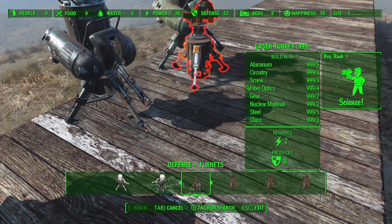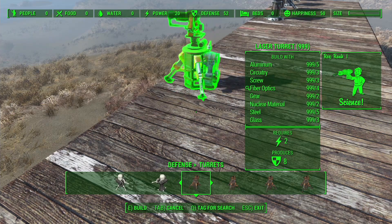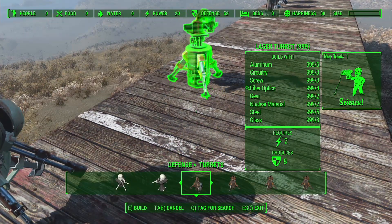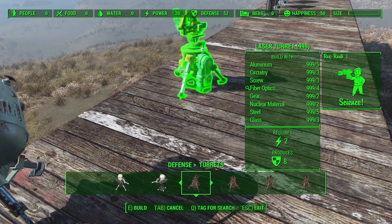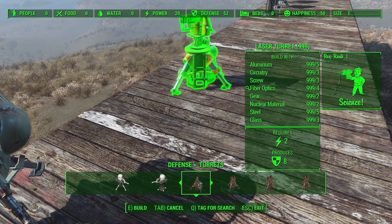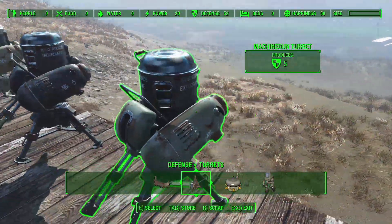I just found out the F key spins the turrets — I did not know that. And the G key does that as well. I've always used the left and right mouse buttons, so it's interesting to know.